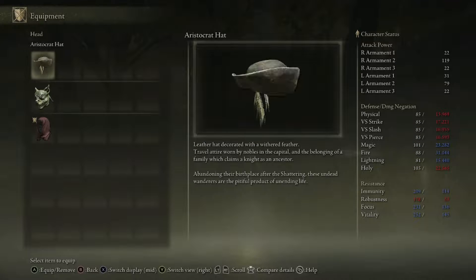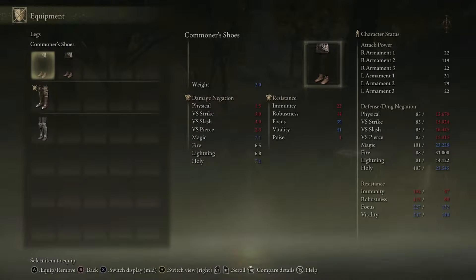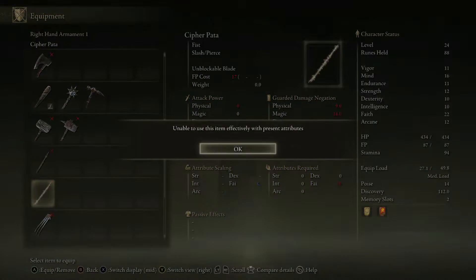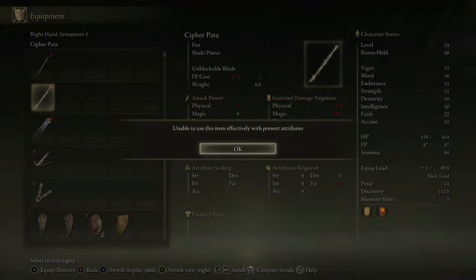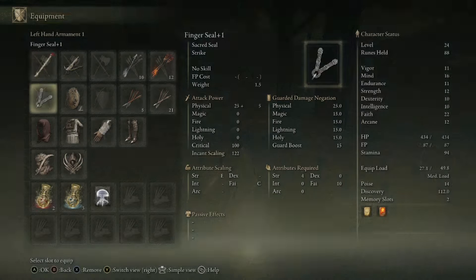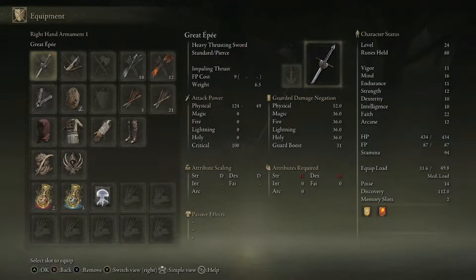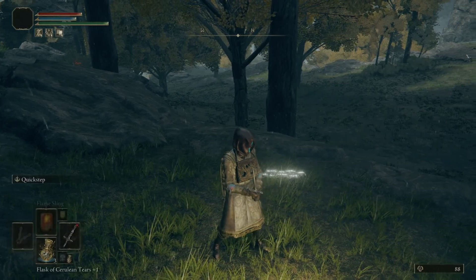Wait, do I have any other equipment that boosts faith? I don't think so. With thirty-two faith, can I two-hand it? Wait, where is it? Up there. No, I can't. I don't think this works like the other weapons. Like, I can probably wield this with two hands — no, maybe not this because it's kind of big. No, I can't. It's two-handed. Well, I don't know which way to go — there are too many places.